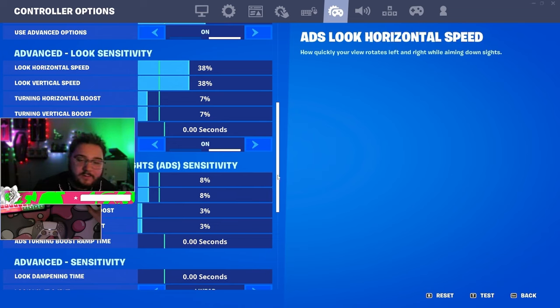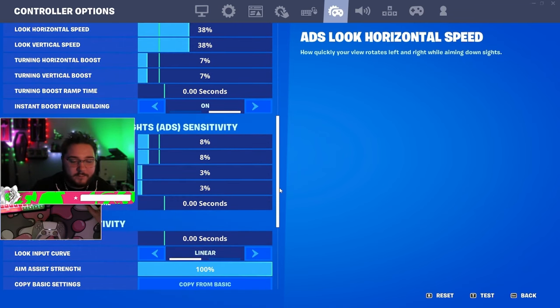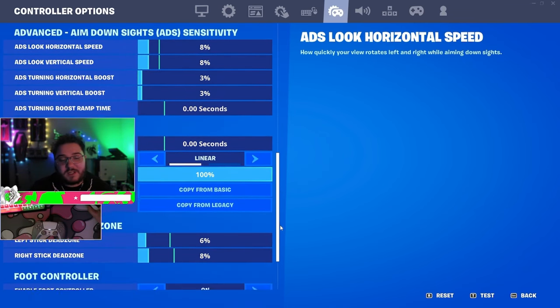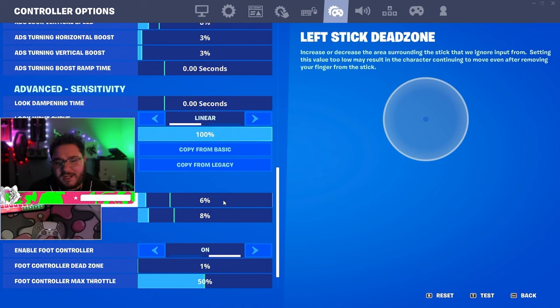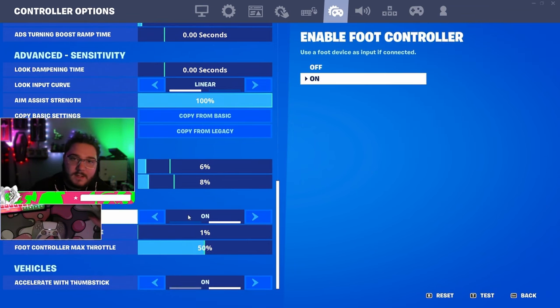It's 8, 8, 3, 3 — just take my advice and switch to it, try it for a month and I promise you won't miss a single shot. I also changed my dead zone recently to 6/8. This will probably go back to 10/10 once I get stick drift, but right now 6/8 has been great with no drift issues. Enable foot controller — this gives you extra aim assist.